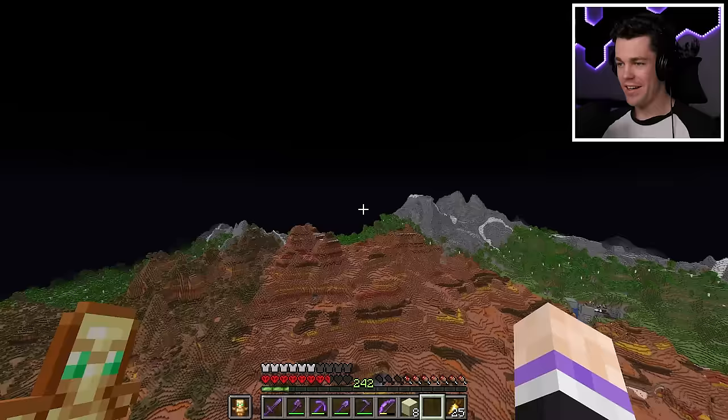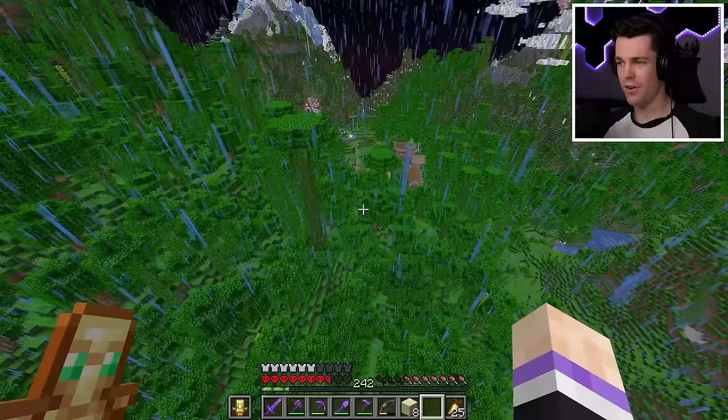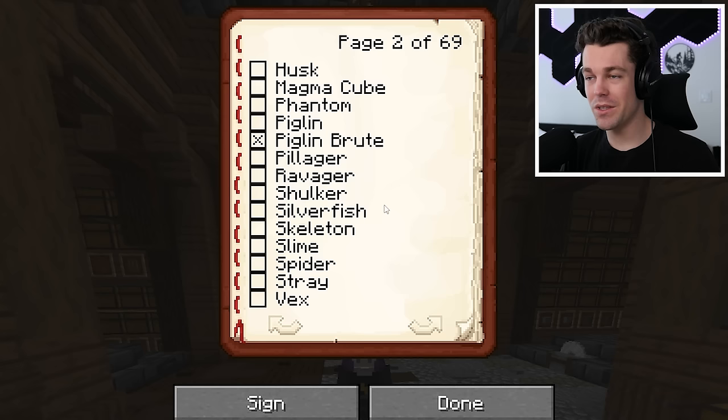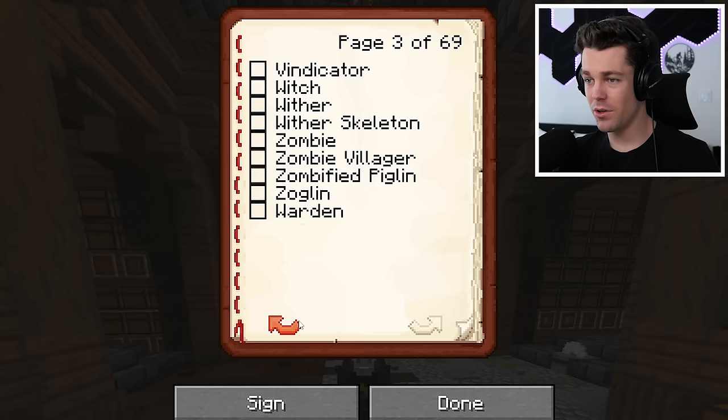That's the fifth farm all done. Since we've built so many farms and there's a bunch of different mobs associated with them, let's make a book to keep track of everything. A few of these are going to be impossible - the Elder Guardian never respawns, Endermite would require throwing tons of Ender Pearls to spawn, and Piglin Brutes also never respawn once killed. But there's only three impossible farms and all the rest are possible. Now let's cross off the ones we've already done - that still leaves us with quite a few farms left to build.